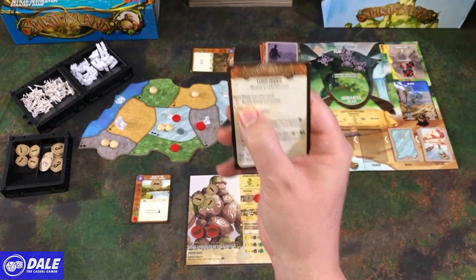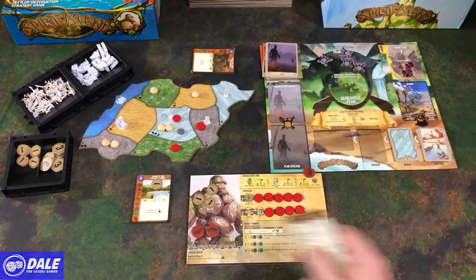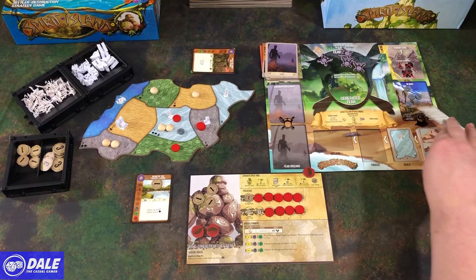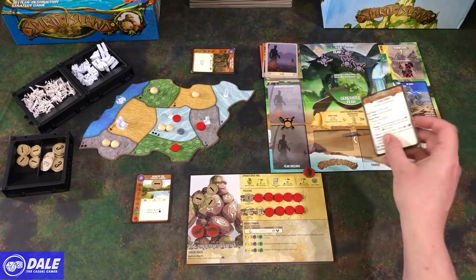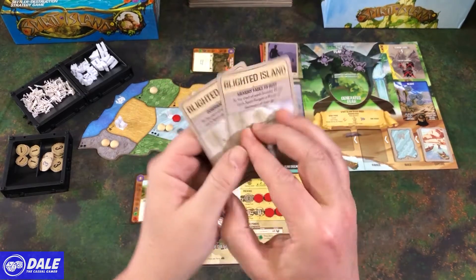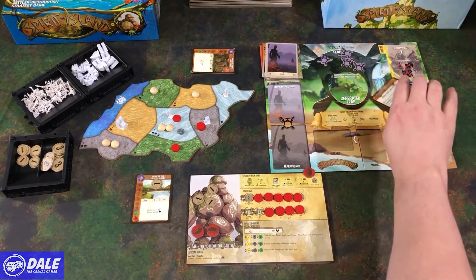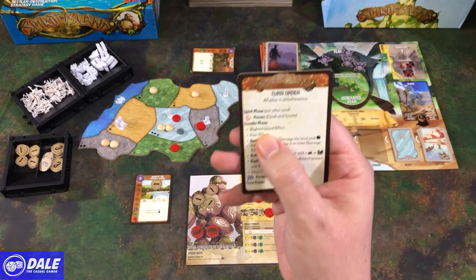So we've done the growth, energy, and choose and pay for powers. Now we do fast powers, which we are not going to have any. So for the invader phase, blight island effects — basically our blight island effect is if we don't have any blight there, we've lost the game. If we're using these tokens and it flipped over, we'd have different things going on. So for this game, blight island effect will not be happening.